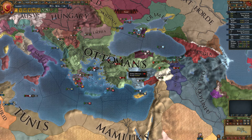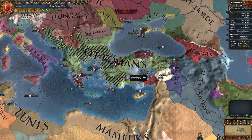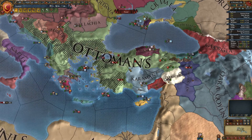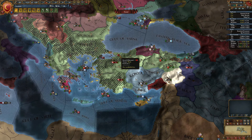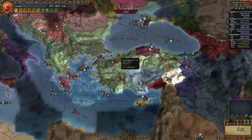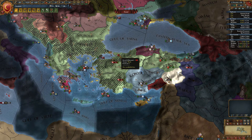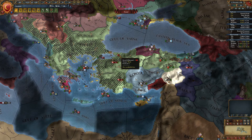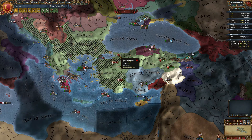About three years have passed and the rebels have been converting provinces to Catholic. There are a couple of things you should be aware of. Before spawning the rebels, you should mothball all your forts so that they can siege them down quicker. You should also set your subject nations to passive so they don't kill the rebels, and if possible have no allies, because they might kill your rebels too.